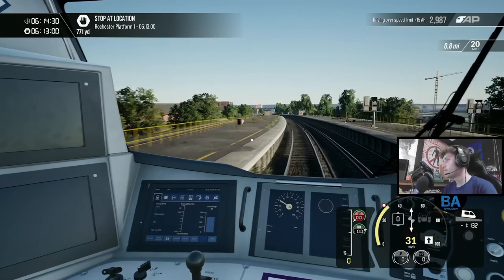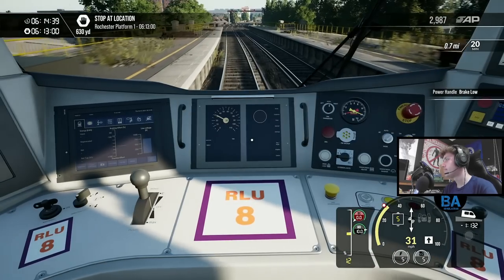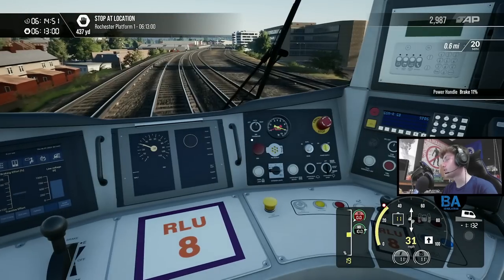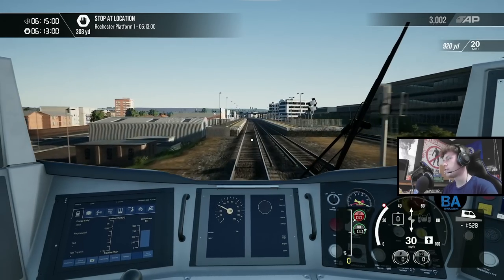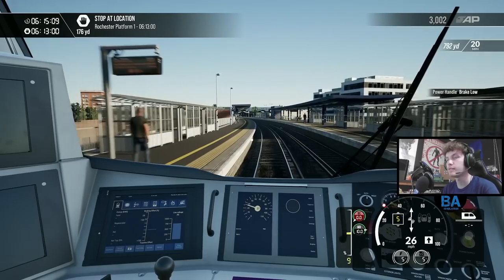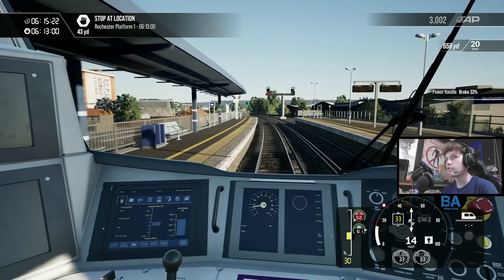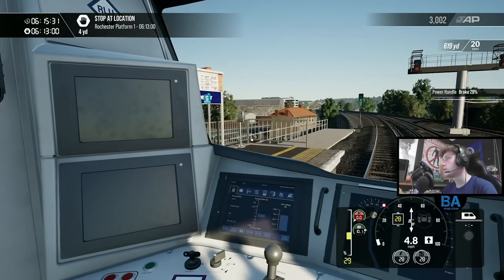Going through the old Rochester station. There are some little details on here - it's been done correctly. It's probably best not to talk about the Train Sim Classic version. This one is actually representative of a real 700 and sounds like one. I think they've got some audio from Armstrong Powerhouse, who has helped Dovetail in the past with the 377, 387, 465, and 66. Although I've heard they may have used some audio from the Class 350, which is also a Desiro - this is a Desiro City, so the sounds might not be exactly on point, but they're good enough.